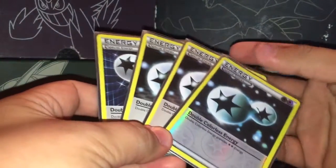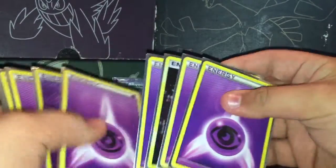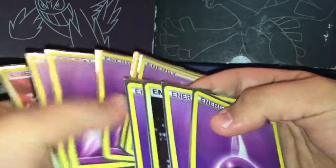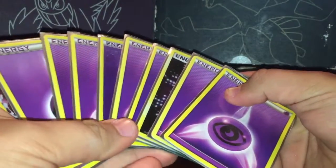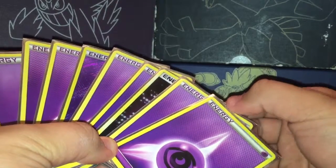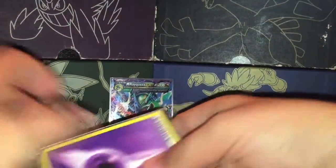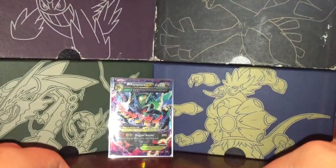On to energies — it's a pretty basic lineup. You've got to have four Double Colorless Energy no matter what. You place this onto the Mega Rayquaza and then with Mega Turbo you have a setup for a first-turn 120 up to 240 damage. Next, you want between eight and twelve basic energy — I have ten Psychic energy. You don't necessarily need Psychic; it's just because of Hoopa that I have these. Technically you could use just about any energy type.